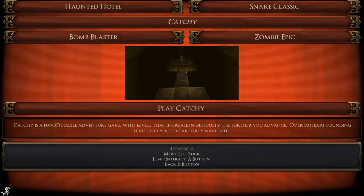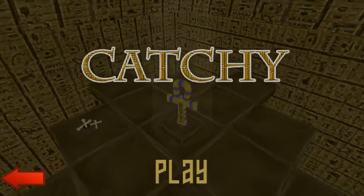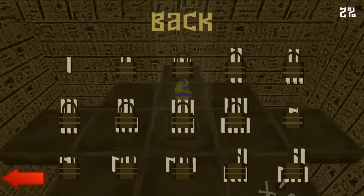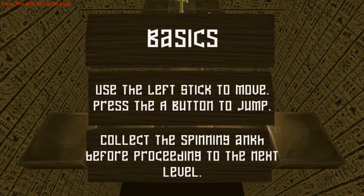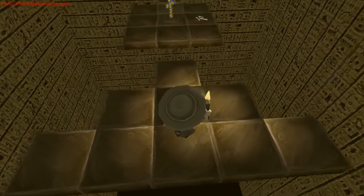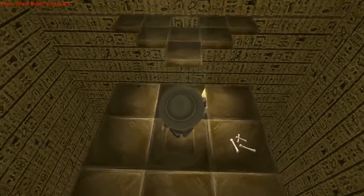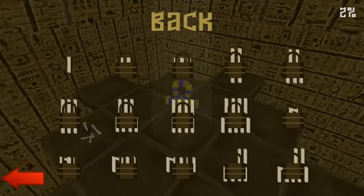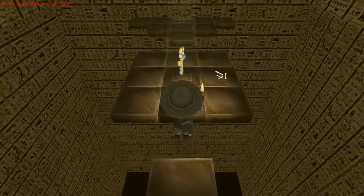Controls: move left stick, jump and interact A button, back B button. Let's play Catchy. The question is: full episodes of each game or squeeze this all into one episode? Let's just go with easy — but you can't, you have to play the tutorial first, and there are like 15 levels of it. Use left stick to move, A button to jump, collect this pending onk. The controls are terrible — jump a whole whopping quarter mile. And ironically, pressing B to go back gave us 2% completion.